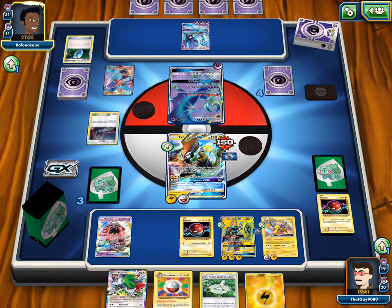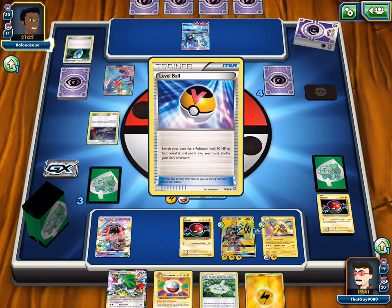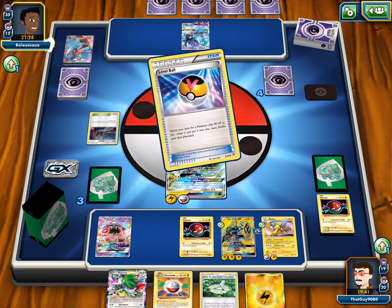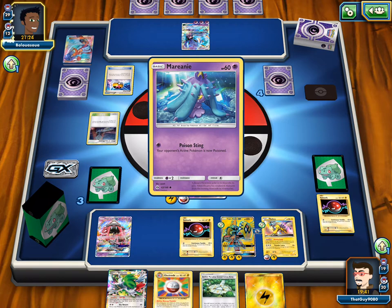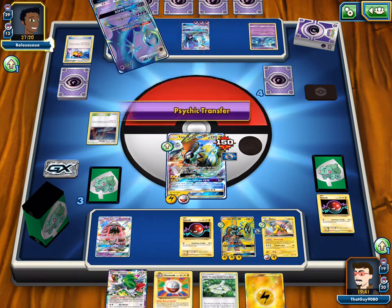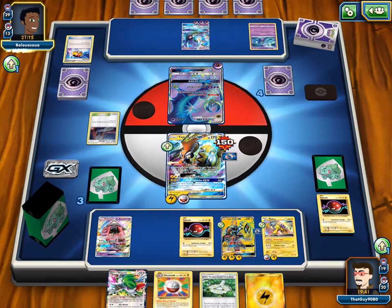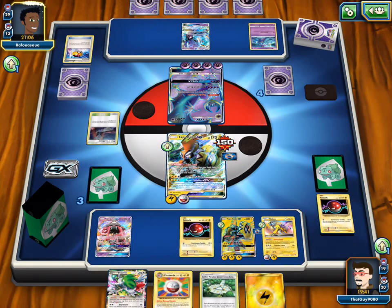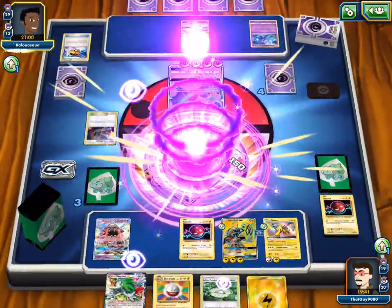I wonder what he's gonna grab with Skyla — a Level Ball. Is he trying to set up something else? Another Toxapex? Another Marini or another Nebby? If he brings out a Marini, we can hit for the knockout on either Lunala or the Toxapex. If he attaches an Energy here we can one shot the Lunala, but he'd want to keep an Energy because he's gonna Psychic Transfer around. He can Moongeist Beam if he takes them all — and he did. Knockout on your... that isn't a GX so he can just knock out that Raikou on the bench.